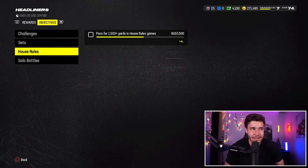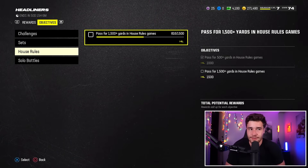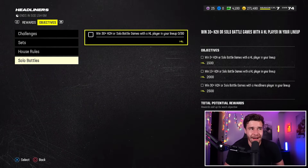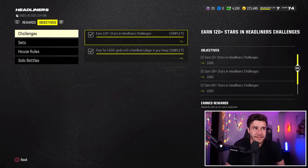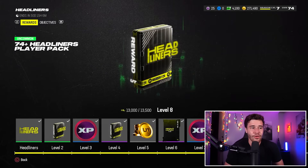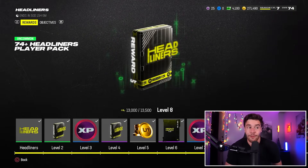Finally, the only other objectives in here are house rules and solo battles. For house rules, if you want to play those games it's super self-explanatory — if you don't want to, it's up to you. Solo battles is the final thing. Honestly, the non-negotiables are these two missions: doing them is going to get you all the way up to level seven and give you all that season XP, which is what we want.